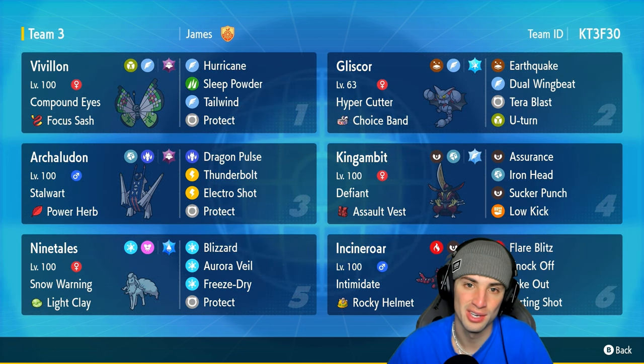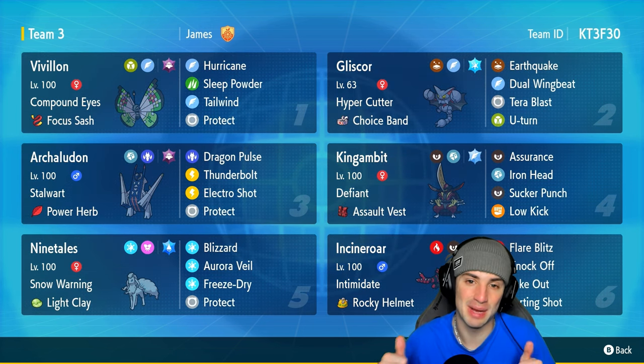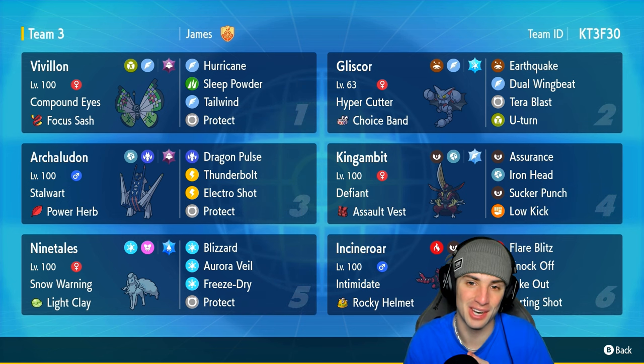You've been seeing a lot of Arboliva on the ranked ladder recently. If you want to run the team yourself, the code is in the top right corner. If you enjoy today's video, don't forget to smash that like button and subscribe to the channel. Without further ado, let's hop into match number one showcasing Gliscor in ranked regulation H.